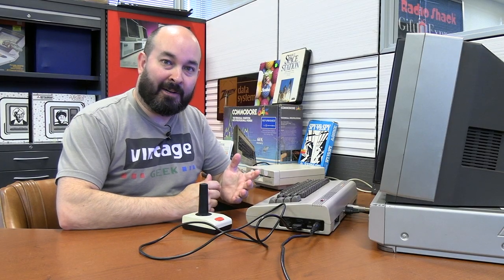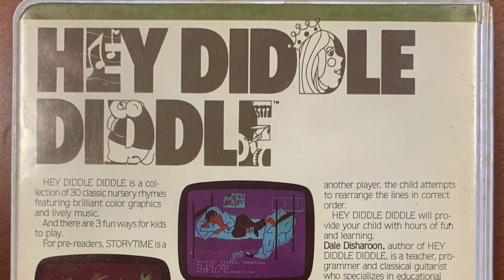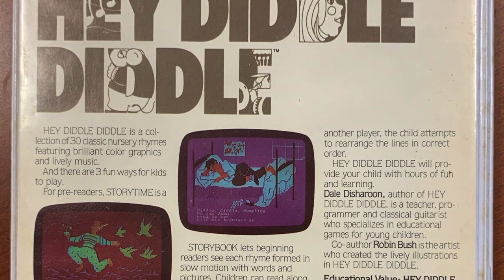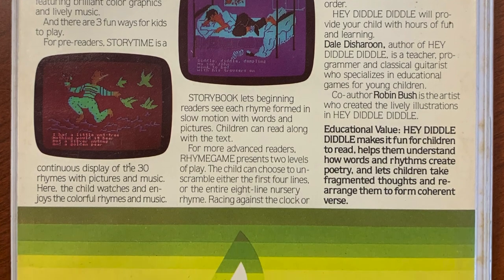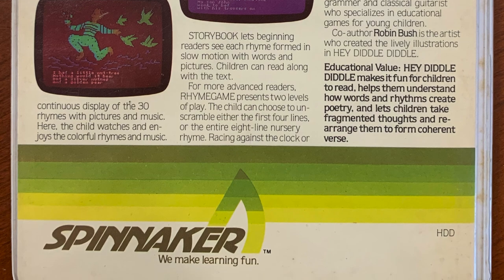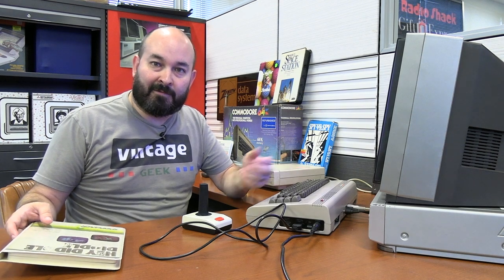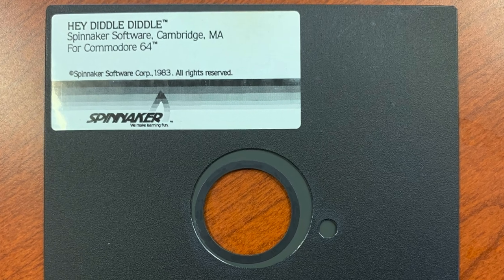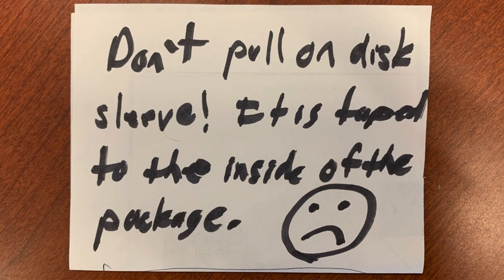Next up, I want to take a look at some early childhood educational software. This one's called Hey Diddle Diddle by a company called Spinnaker. Spinnaker made a lot of different educational titles. According to the box, it's a collection of 30 classic nursery rhymes featuring brilliant color graphics and lively music, with three fun ways for kids to play — a pre-reader mode called story time, a beginning reader mode, and the rhyme game with two levels of play. Let's give Hey Diddle Diddle a try.